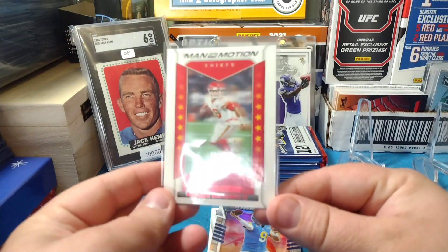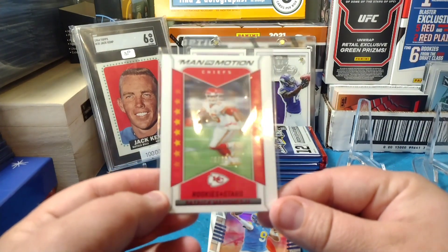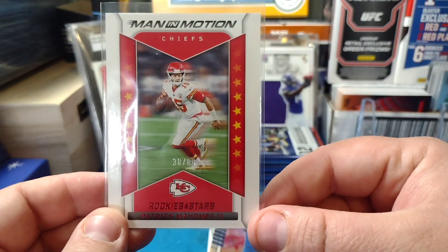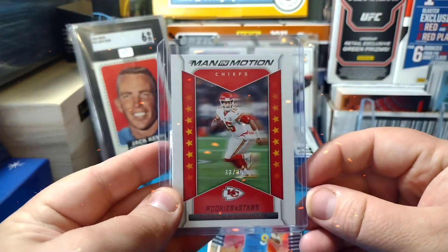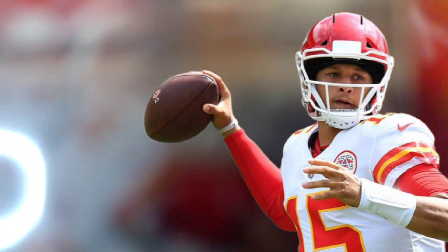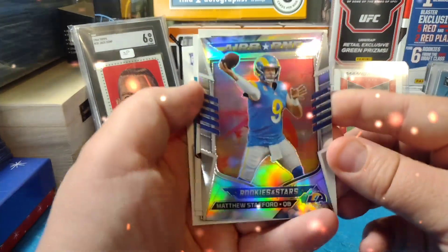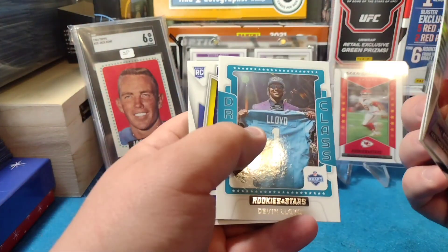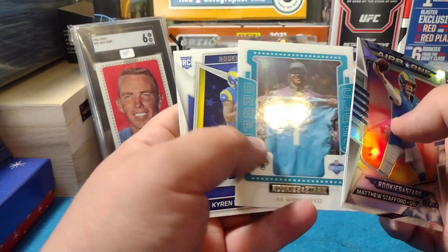I wish my camera would focus a little better. It doesn't help that the card is 'Man in Motion' and it tries to show him moving, but it's 38 of 80. We got our first chrome card — Matthew Stafford Airborne, Nick Bosa, Devon Lloyd from the draft class.